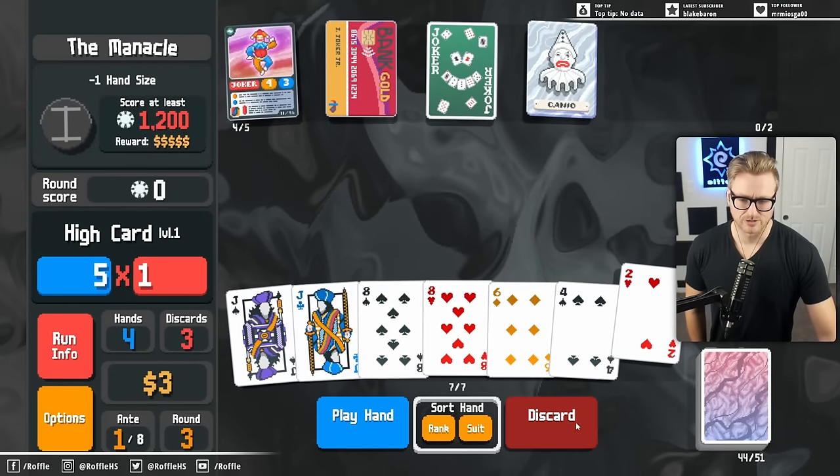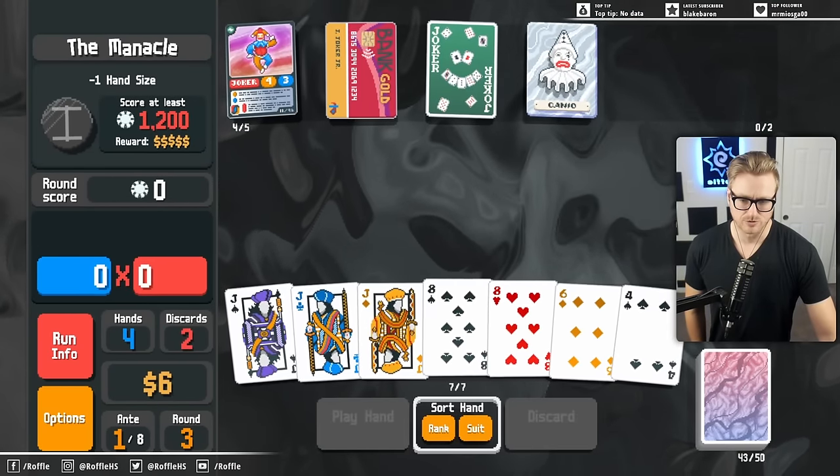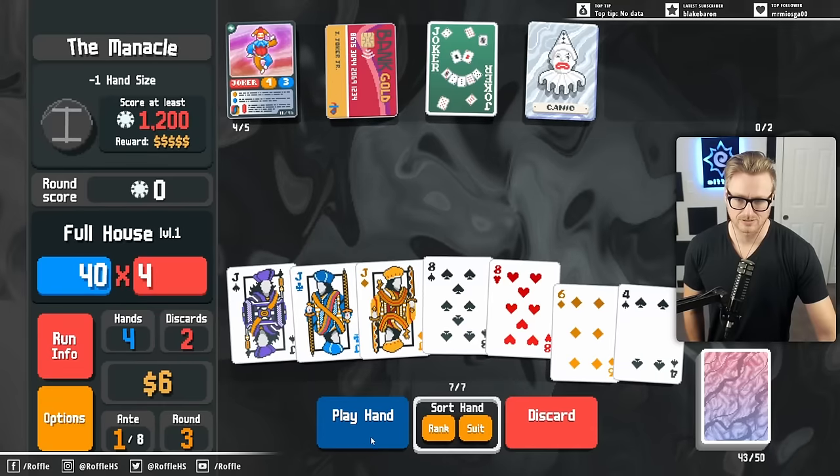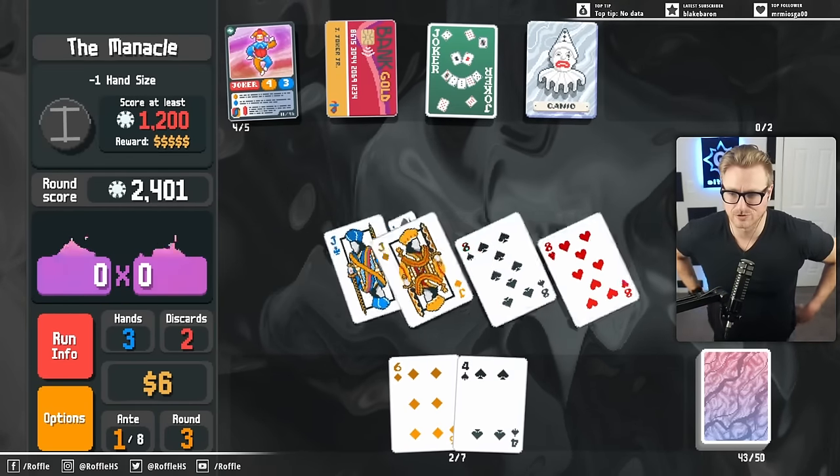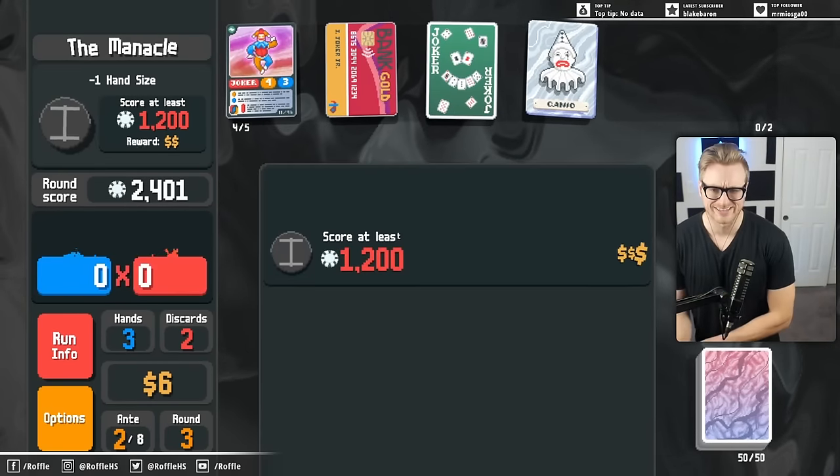Everything that we destroy now will give us x3 mults. We can just play this pretty easy full house. And we can get out of the credit card now.